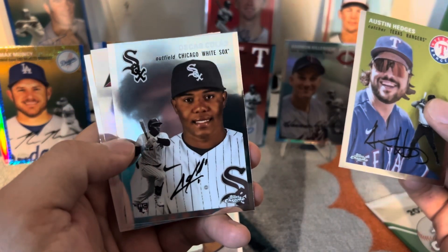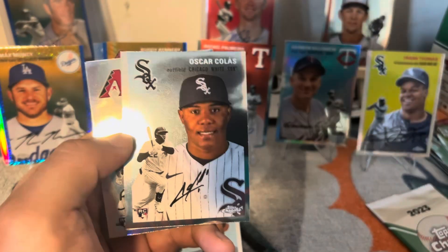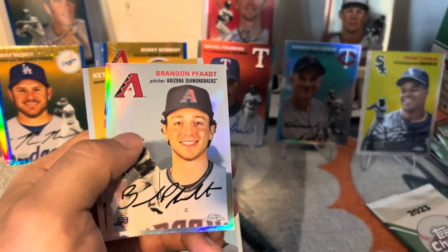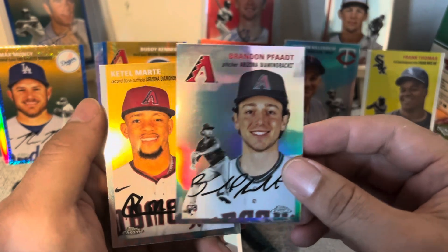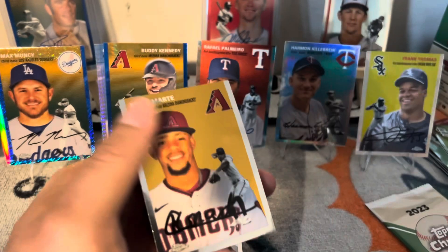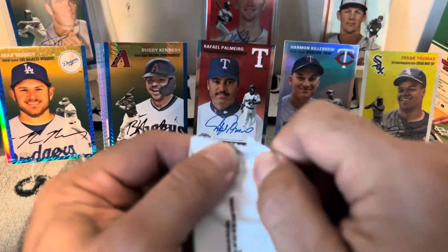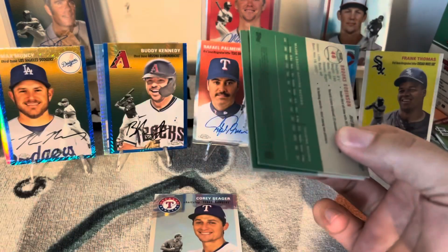Austin Hedges. Who is this — oh, Oscar Colas! I like Oscar, he's a pretty cool player, got his rookie card. Brandon — I don't know who that is but he's a rookie so I'm hanging onto it. And Katel Marty. Last pack for one of the blasters.